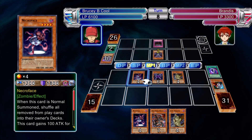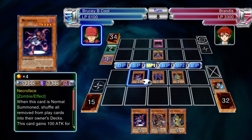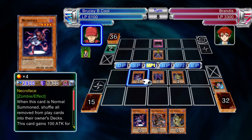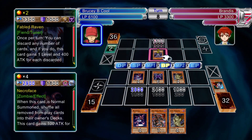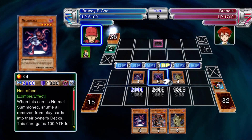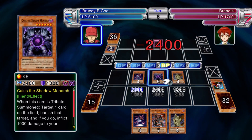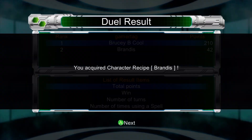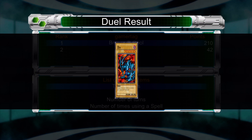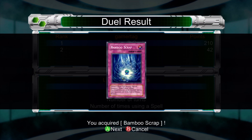The other big thing — it's more the way the AI is built — is that Brandis will discard her own hand even when it actually costs her. For example, she used Fabled Raven to discard a card just to get over my DD Scout Plane, and that was a Giant Trunade. Why would you do that? So just keep an eye on her, and if she ends up discarding her own hand unnecessarily, that's a bonus for you.